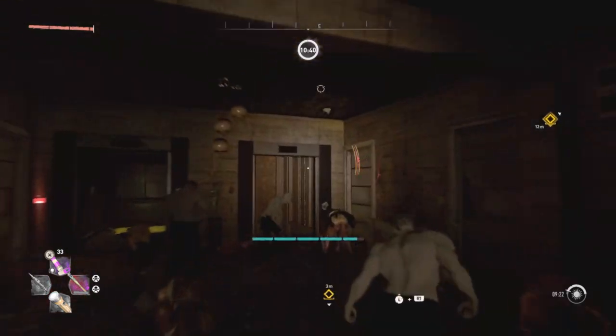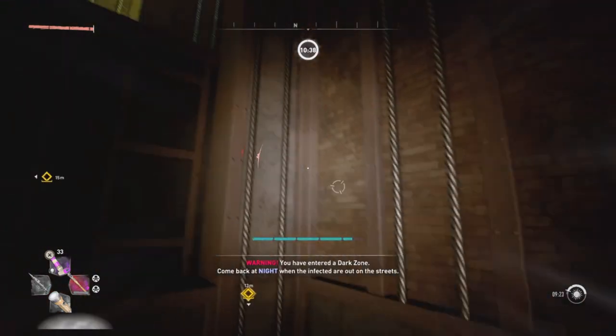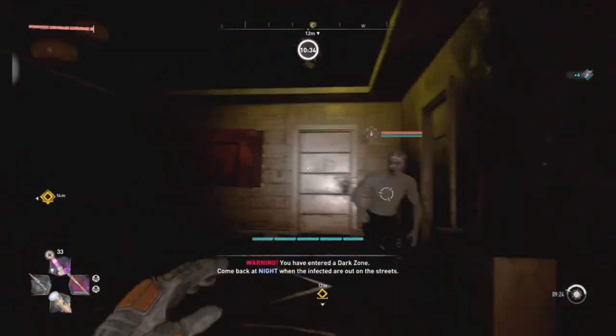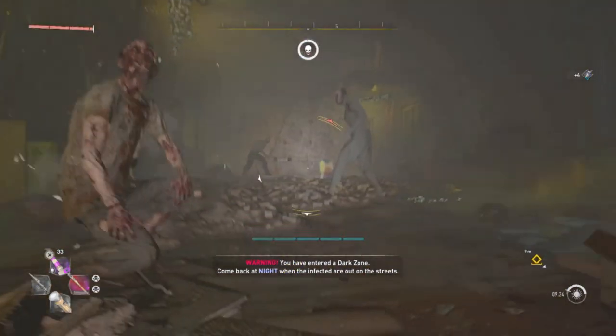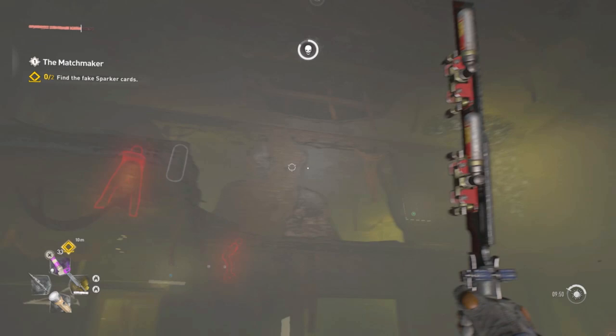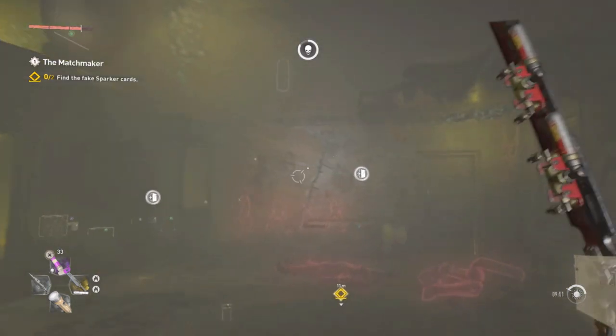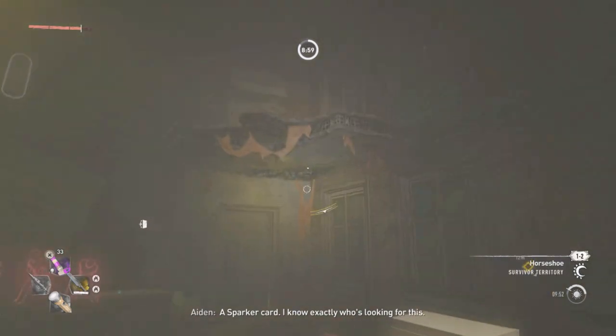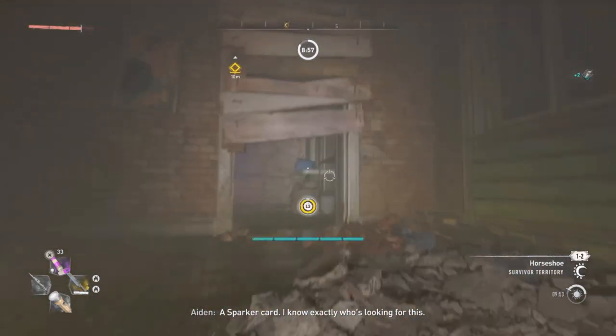It'll tell you where to go in the game. So when you get here, just follow my route — go into here, go jump up the elevator, jump up the elevator again. And you want to go through this little wooden panel, and then in this exact room here, you can see the Sparker card on the side there. Pick that one up — that's one out of two found.